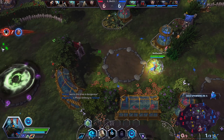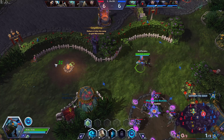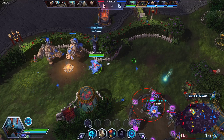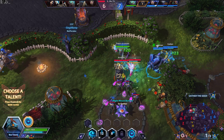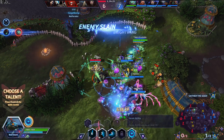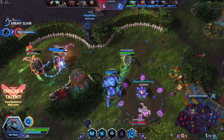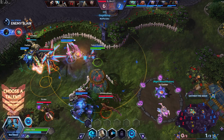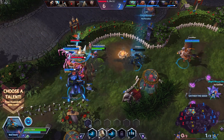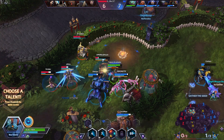I wonder if I can sneak past and grab that camp since I still see two showing. I'm going to walk past this guy and throw a Polymorph so I don't need to worry about it. I'm still not using my cleanse — having a baseline cleanse is going to be something I need to pay way more attention to. There we go, a decent use for the cleanse, not great by any means.